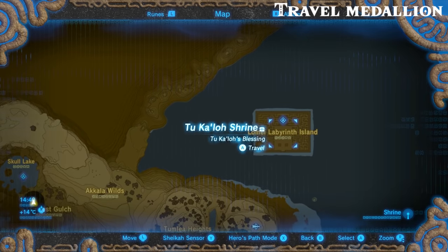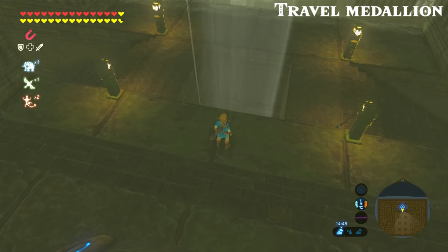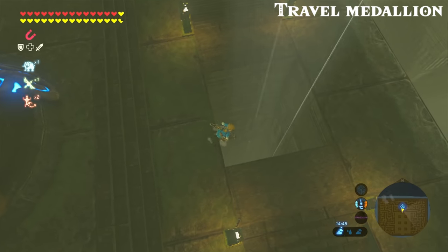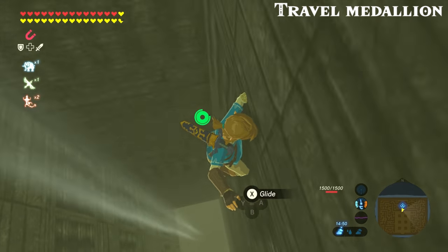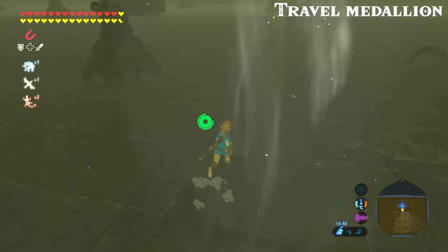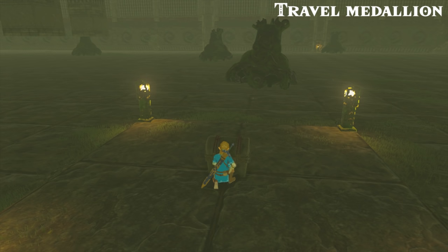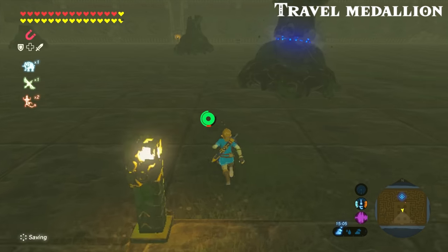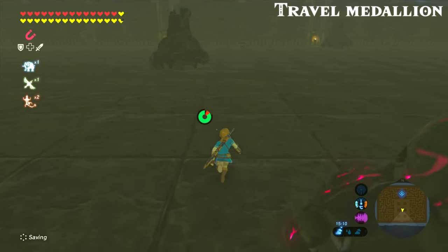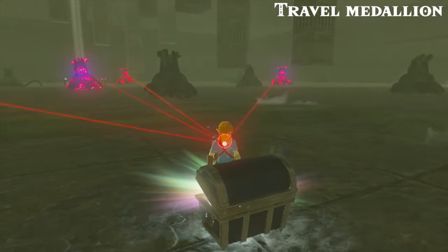For the travel medallion, you want to head to the top right corner of the map at the Lomei Labyrinth Island. You need to have completed the shrine here before you can get the amulet. Once you do, there will be an air shaft going down into the basement level. This is also the place where you can find the diamond circlet if you haven't already, just in the middle here. But to get what we came for, head to the far side of the room — right up against the wall will be a chest with your travel medallion.